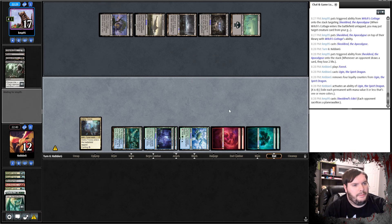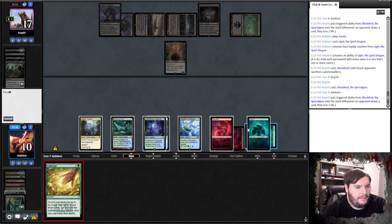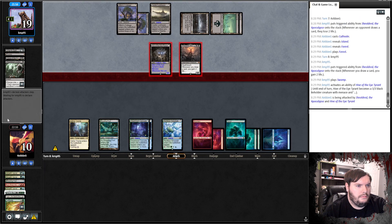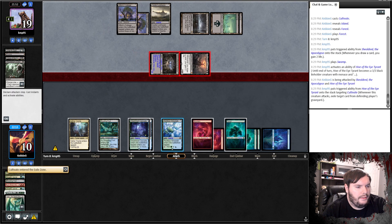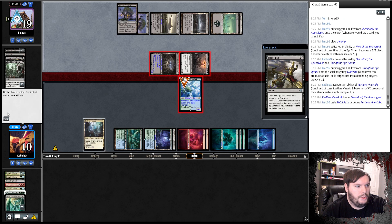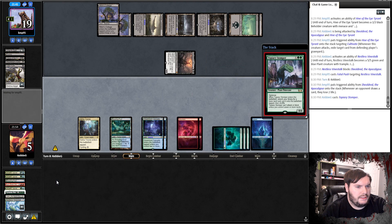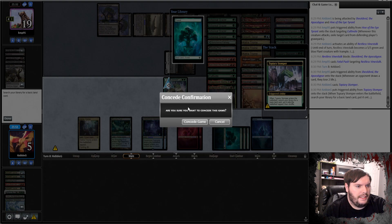Nope — he Edicts us. Another Shieldred. We take some damage. Not a good topdeck. Cultivate — put the Island into play, play the Forest, pass. He turns on the Hive, goes to combat, attacks with both. My Cultivate eats the Vinestalk trade. We go to five. Stomper is not going to be good, especially since I have no basics left. I take three and two on upkeep, so I'm just dead against Mono Black.